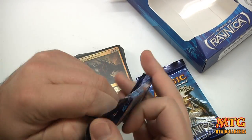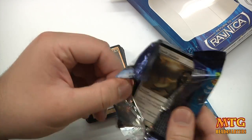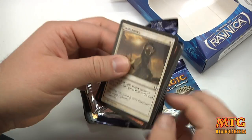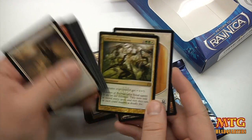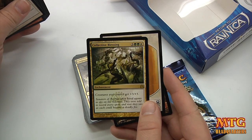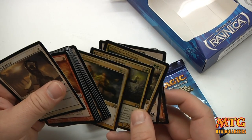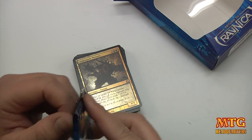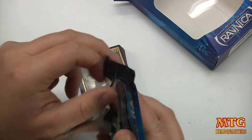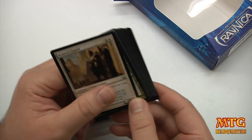Let's see what's in the booster packs — will it help us? The rare is Collective Blessing: creatures you control get +3/+3. Very simple, rustic, awesome. Doesn't work for this deck necessarily, but obviously with a token deck or something like that it could be devastating.